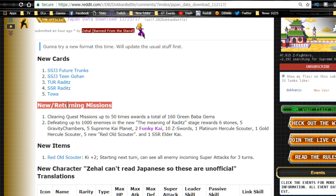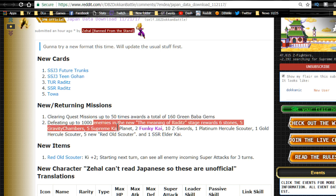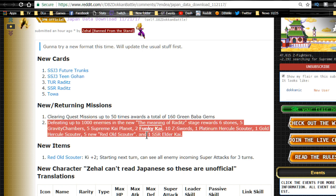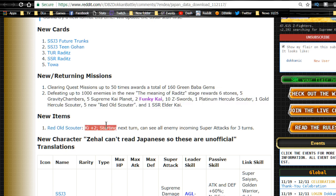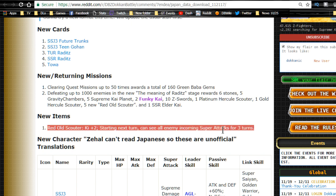New and returning missions: clearing quest missions up to 50 times awards a total of 160 green Baba gems. Defeating up to a thousand enemies in the new 'Meaning of Raditz' stage rewards six stones, five gravity chambers, five Supreme Kai planets, two intelligence Funky Kais, ten Z-Swords, one platinum Hercule scouter, one gold Hercule scouter, five new red old scouters, and one SSR Elder Kai. New item: Red Old Scouter gives key plus two and lets you see all enemies' incoming super attacks for three turns — really beneficial.